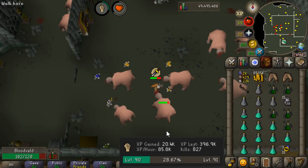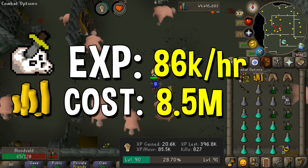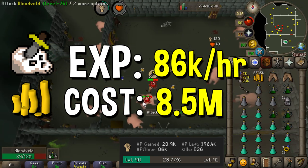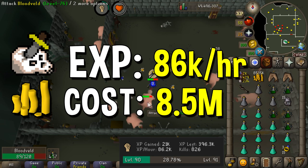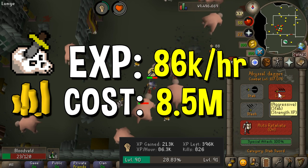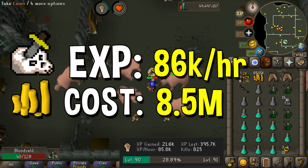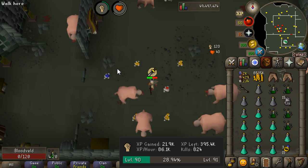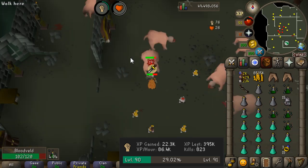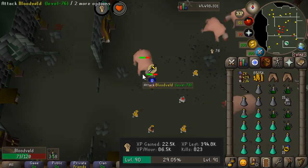The next weapon is the abyssal dagger, currently costing around 8.5 million GP. It does have a special attack, but I haven't been using it, so experience rates here may be slightly lower than what you'd get using the spec consistently. The abyssal dagger is a stab weapon, so make sure it's on the stab setting. Currently we're getting around 86k strength experience an hour, which makes it questionable whether it's worth getting over the Saradomin sword.